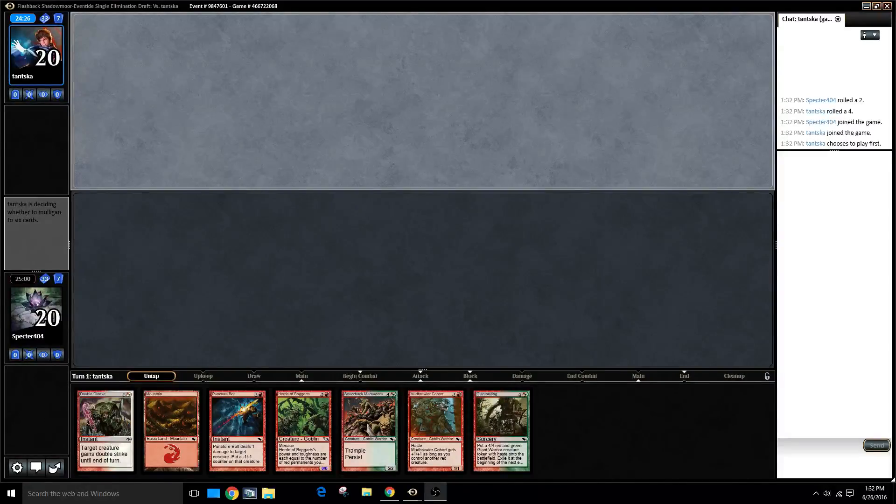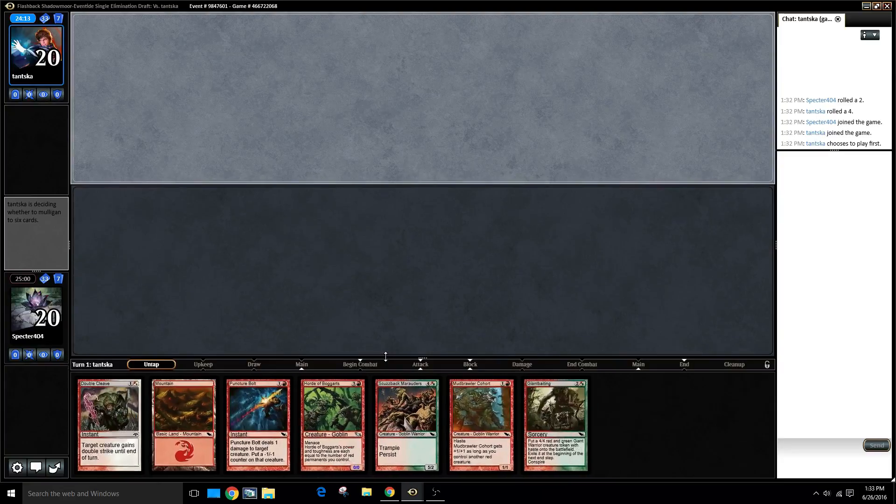Alright folks, welcome to round one. We're here with a fairly aggressive red deck and unfortunately we're starting on a mulligan because this is really not the way we want to start our game. One land wouldn't even be terrible if I had a few two-drops, but I've got five- and four-mana combat tricks and that sort of stuff. This is no good, so we'll be taking a mulligan.